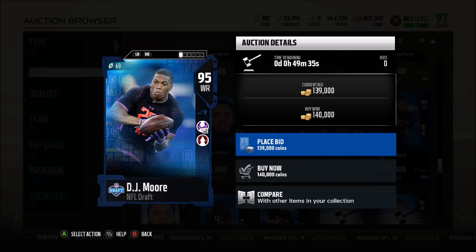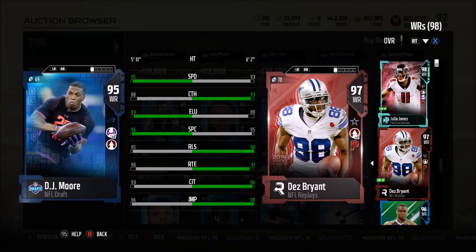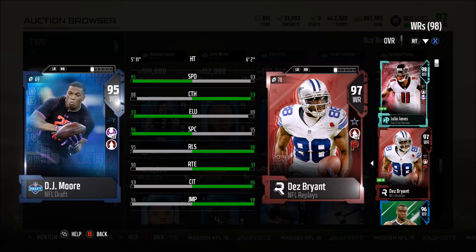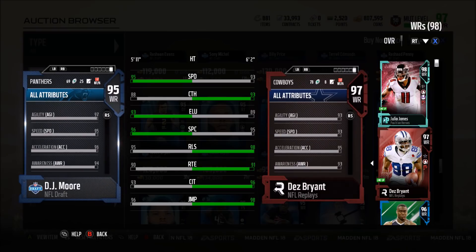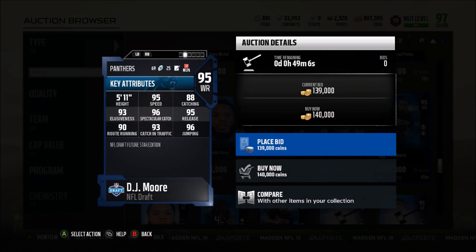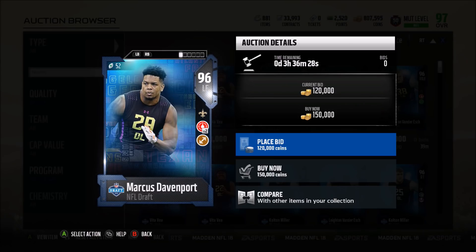In terms of wide receivers, there really aren't many taken — just Calvin and DJ Moore in the first round. Between those two I'm definitely choosing DJ Moore. Comparing him to Dez Bryant: 95 speed, 88 catching, 93 elusiveness, 96 spectacular catch, 95 release, 90 route running, 93 catch in traffic, 96 jumping, and 96 acceleration. He's not as good as Dez but not a bad card at all — for only 140k, definitely pretty good if you're a Panthers fan.